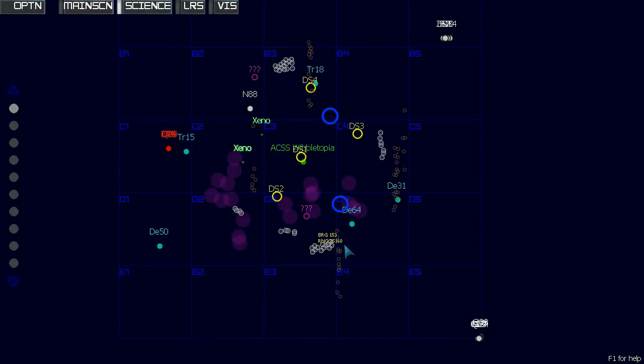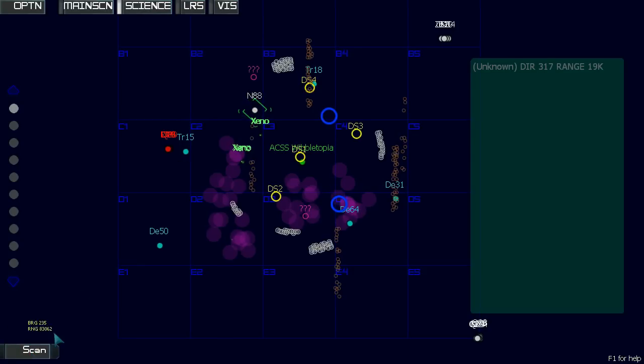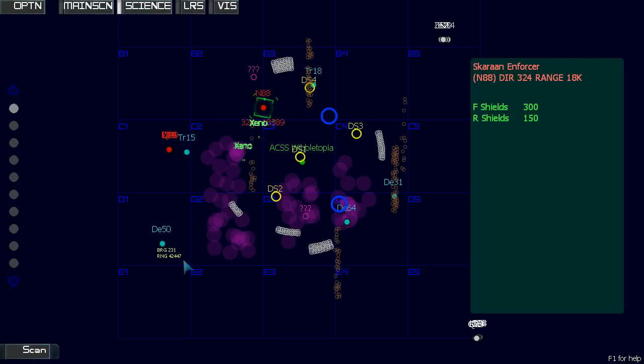We're back on a slightly easy difficulty setting. We are scanning — give me the long range scanners please, long range on screen. I want you to go to each of the different stations and request nukes please. I am scanning the Skyron Enforcer at 325 sir.